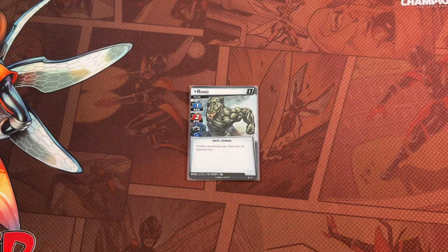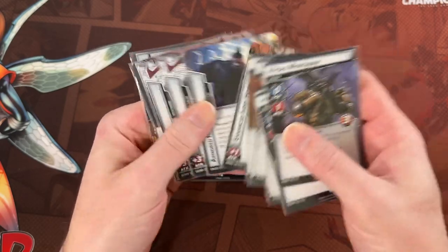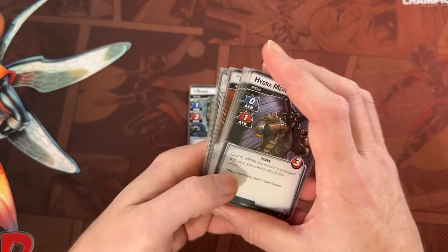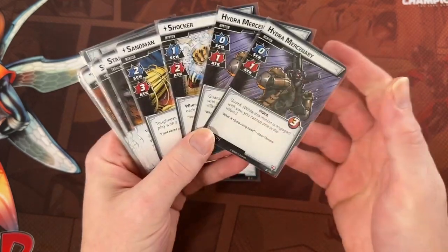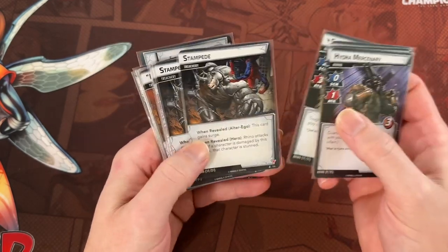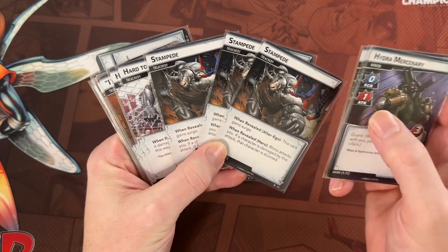Next, let's take a look at the anatomy of a villain to see where the modular encounter set fits in. If you watched the second video where I broke down Captain America's hero kit, we can do the same with a villain kit. They're all pretty similar — they have the same types of cards, but different quantities of each type and their own theme. Looking at Rhino's cards, he's going to have some minions, treacheries, attachments, and side schemes.